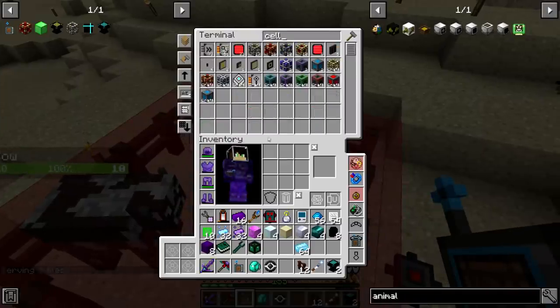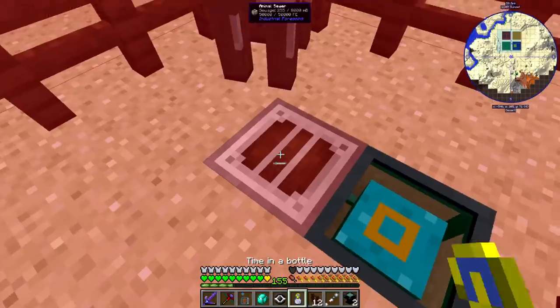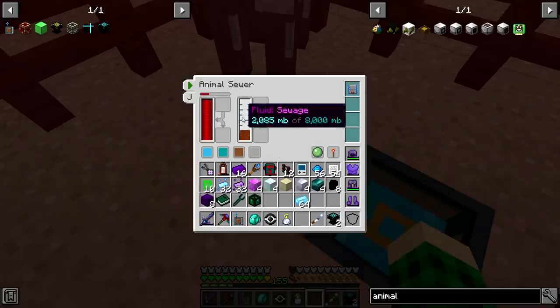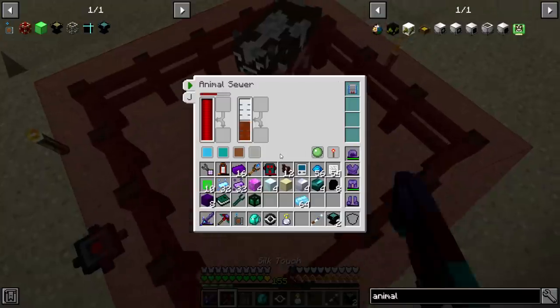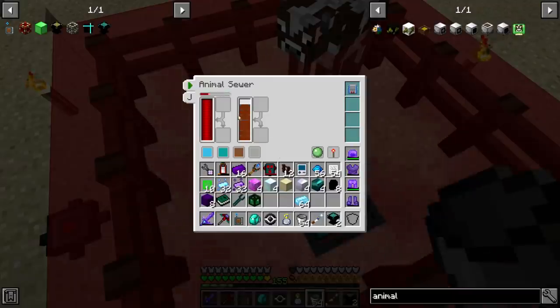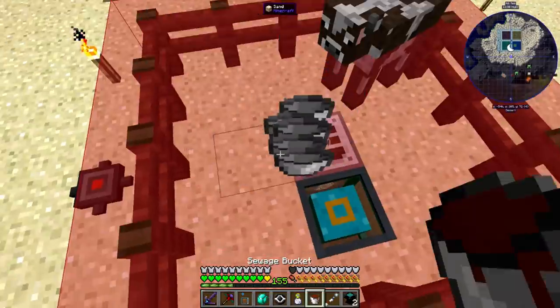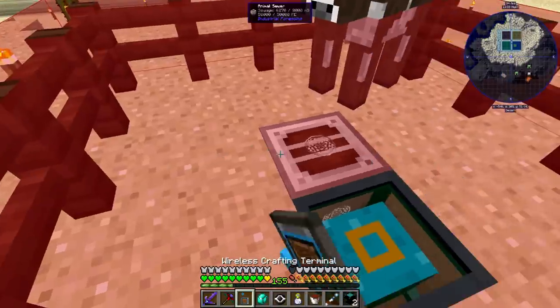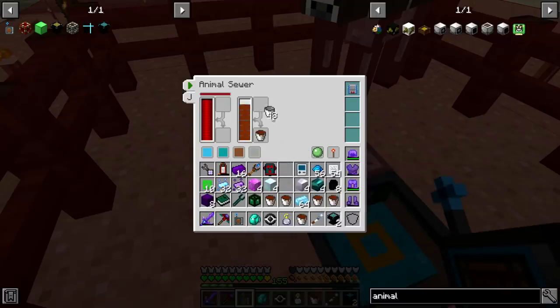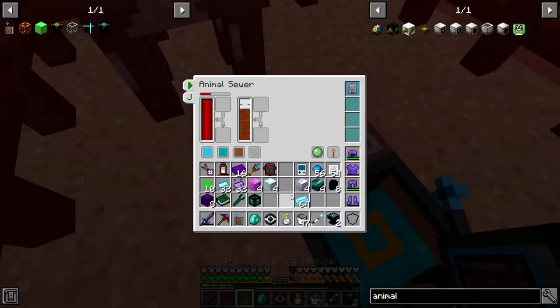If I grab a cell — I have a power cell. If we put you here, you're an output, so you have all the things. And if we do this, do you get a whole bunch of sewage? Nice. So I'll just grab a couple of buckets of this. Can I put it in here? I think I'm going to need about 6 buckets, maybe a bit more. Let's toss all of those in there and grab a bit more. That should be everything.